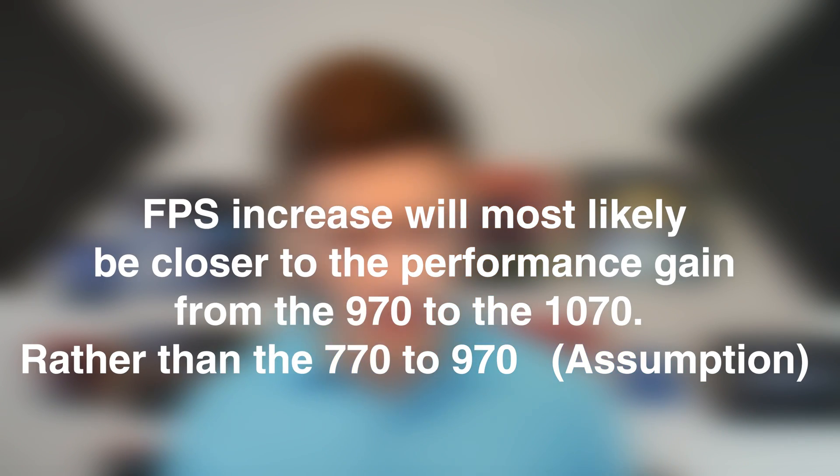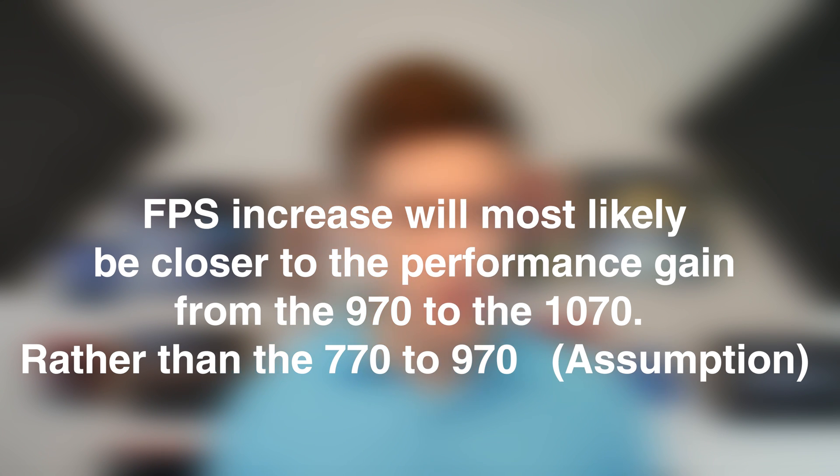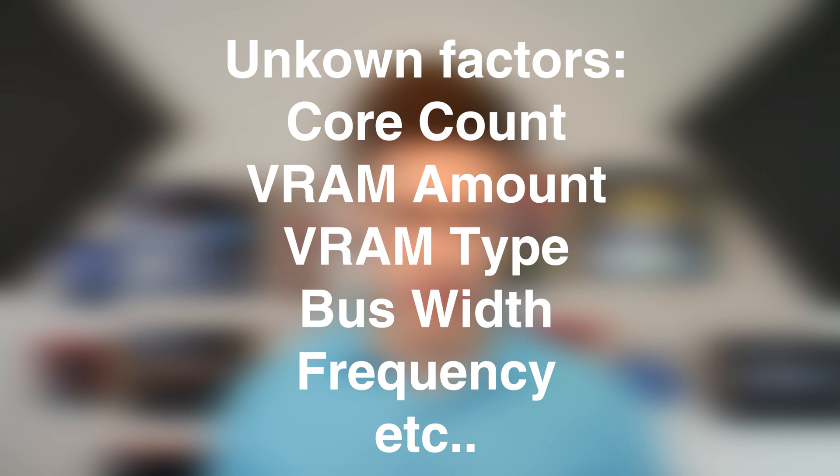Now I'm going to have to assume here, and I don't like assuming, but I personally believe the performance increase in average FPS is going to more closely represent that of the 970 to the 1070. There are a lot of unknown factors — how many cores the 2070 will have, how much VRAM, clock speed, bus width, VRAM type, etc. So I'm going to assume the jump in performance will closely represent the jump from the 970 to the 1070. Keep in mind, these are my findings and assumptions, and the best predictions I can make to the best of my knowledge, so hopefully you can find these predictions somewhat respectable.